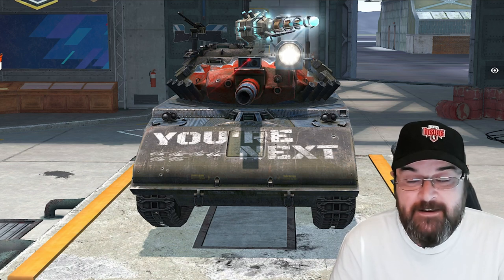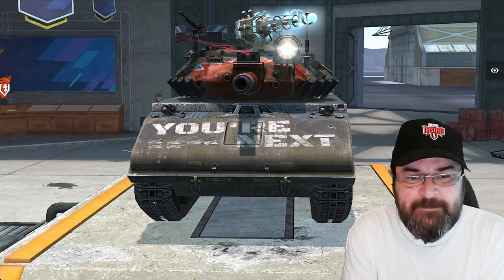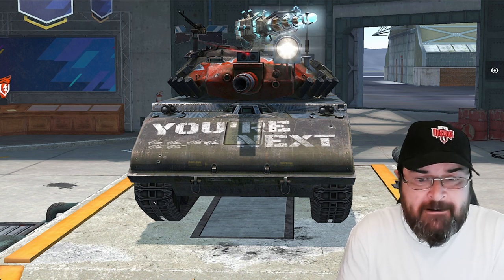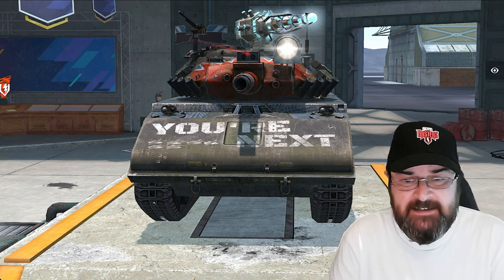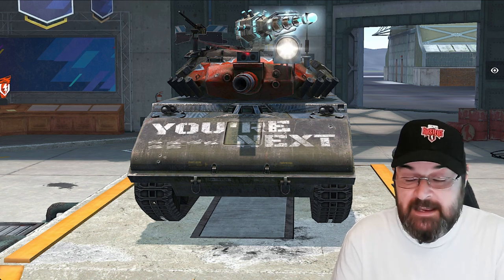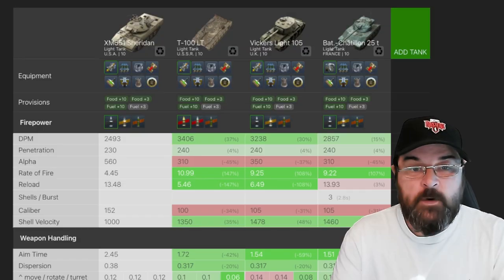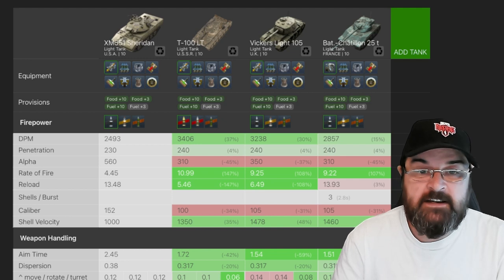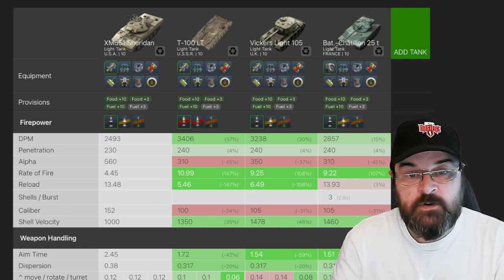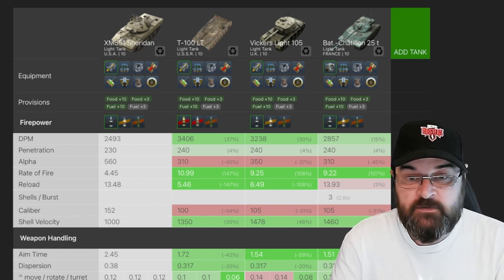So what is it about this tank that people really struggle with? There are a lot of weaknesses we need to take into account before we even consider the strengths. Jumping into Blitz Stars, here we are with all the tier 10 light tanks lined up — the Sheridan, the T100 LT, the Vickers Light 105, and the Bat-Chat 25T.